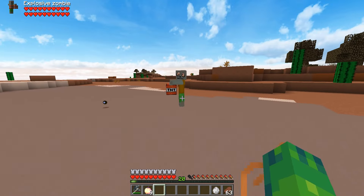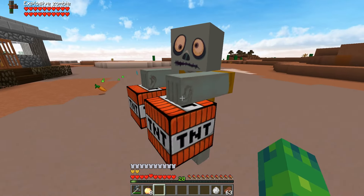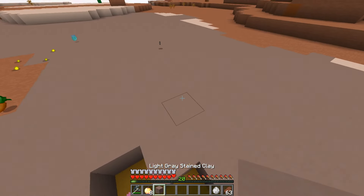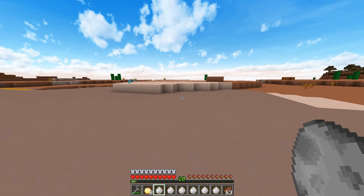Now, we have the explosive zombie, which I'm a little bit afraid of. I'm going to back up, because this dude's holding TNT. Let's see what you're going to do. Oh my goodness. Okay, that wasn't that big of an explosion, but it's literally like a creeper combined with a zombie. All right, let's keep moving through these bad boys.